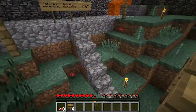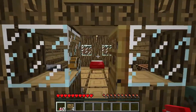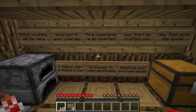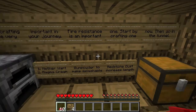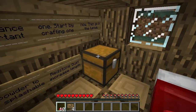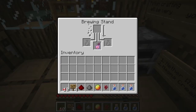I remember this place. Potion crafting will be very important in your journey. Fire resistance is an important one. Start by crafting one now, then go in the tunnel. Nether wart, magma cream. Gunpowder to make it splashable. Redstone dust to increase length. And there's already one here for me - is that in case I can't do it?